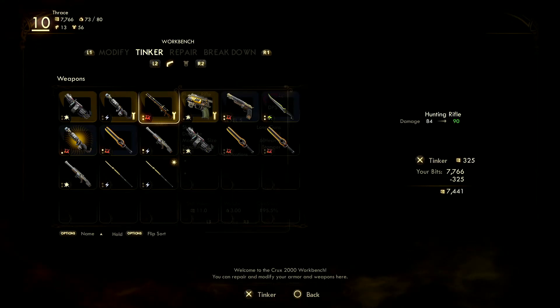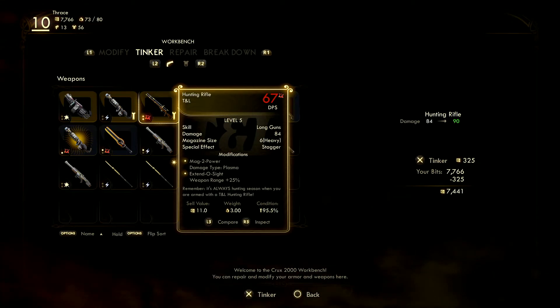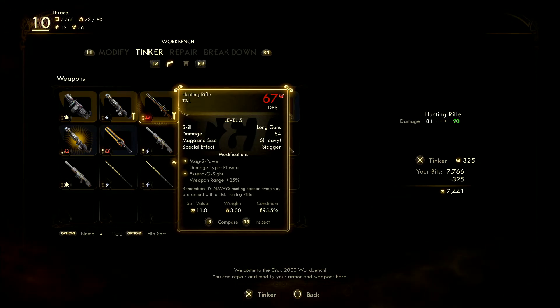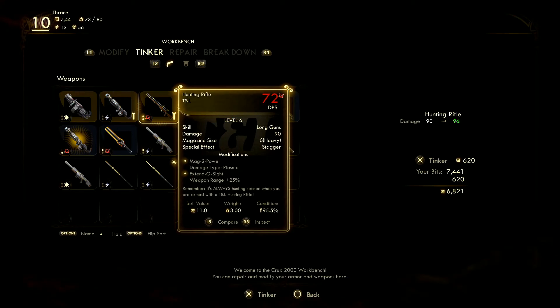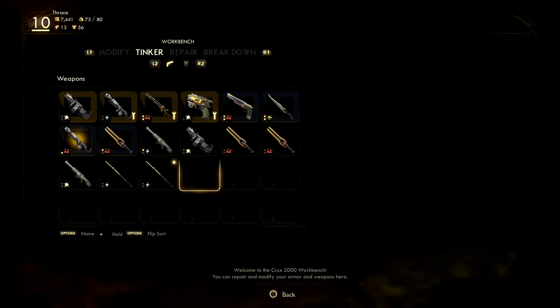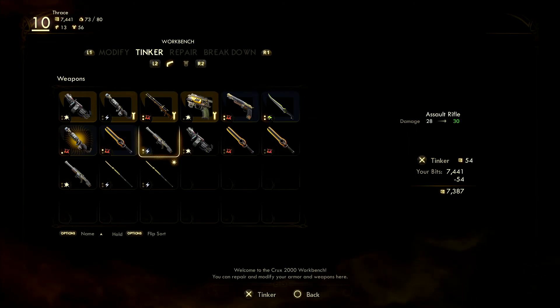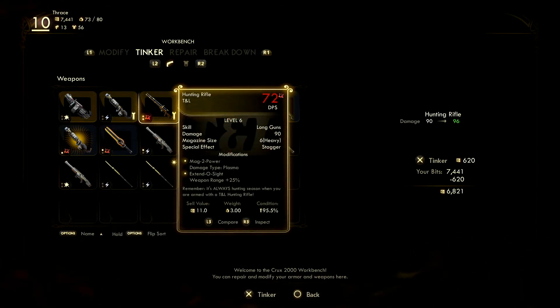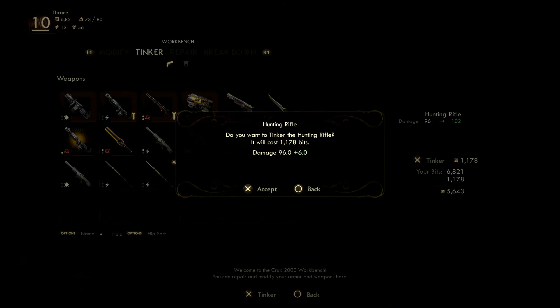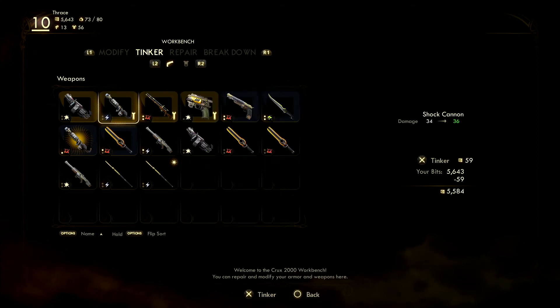Am I holding a pistol? Oh yeah, I am. That's okay. So this is my hunting rifle — 84 to 90. I'm not sure which ones Pavarti is holding but I can just swap it. Okay, to 96... yeah, to 102. We'll leave it there. Okay, so that's my shot cannon, I'm not too bothered about.